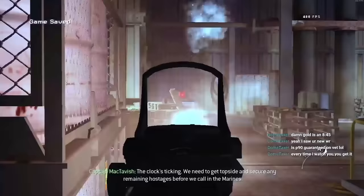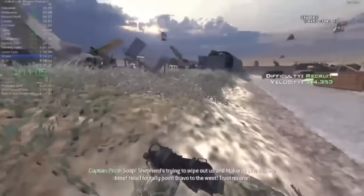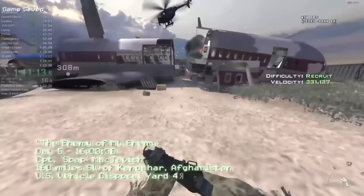Another important thing to note is that velocity is required to be shown on screen for all top runs. While this can aid a player in determining if their movement is optimal, this is actually an anti-cheating measure to ensure that players aren't hacking their speed and getting impossible movement. The gameplay we're watching is from Survivor, who has a third place time on the leaderboards, so shoutouts to them for letting me use their video.